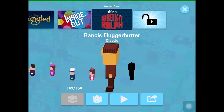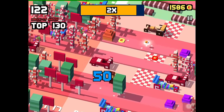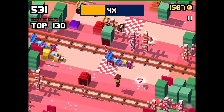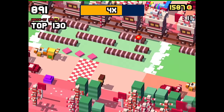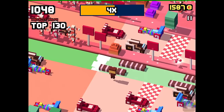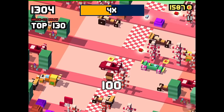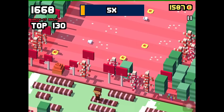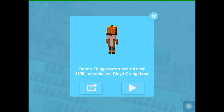Let's unlock the last secret character of the Jungle Book update: Gloid Orange Boar. To unlock this one, you have to play as Rancis Fluggabutter, which is also a secret character obtained by getting the Citizens of Sugar Rush set — that's Vanellope, King Candy, Taffyta, Mutton Fudge and Candlehead from Wreck-It Ralph. When you play as Rancis Fluggabutter, you have to get a score above 1500. By collecting all the power-ups you'll get a multiplier times four, which helps you reach that score. We hit the 1500 mark and after we die we get Gloid Orange Boar. Rancis Fluggabutter scored over 1500 and we unlocked Gloid Orange Boar.